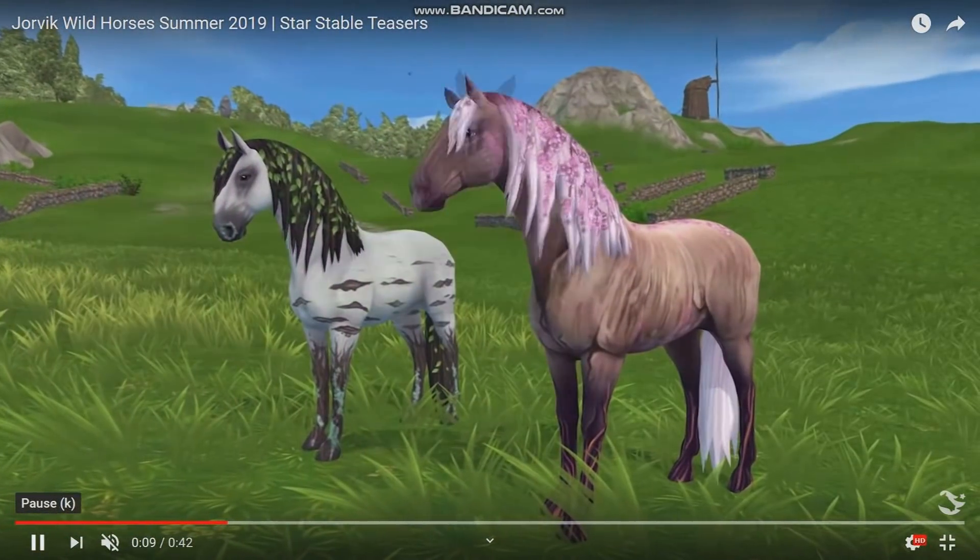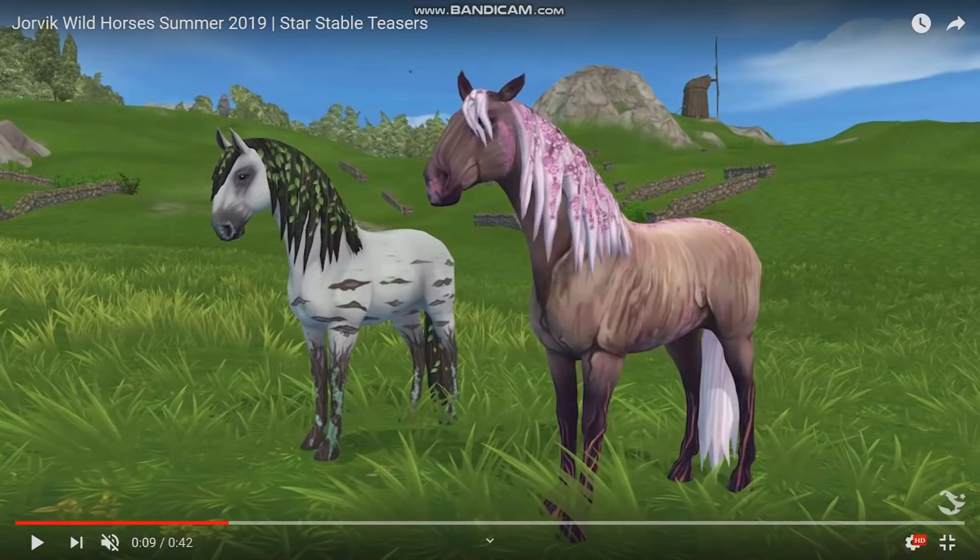They are very, very pretty. So this is their wild colors — obviously they're modeled after trees. With the Midsummer event, I get why it's modeled after trees and flowers and it makes sense. The Appaloosa turns into a birch tree, and the Grulio turns into a very pretty cherry blossom tree, which I actually really like.